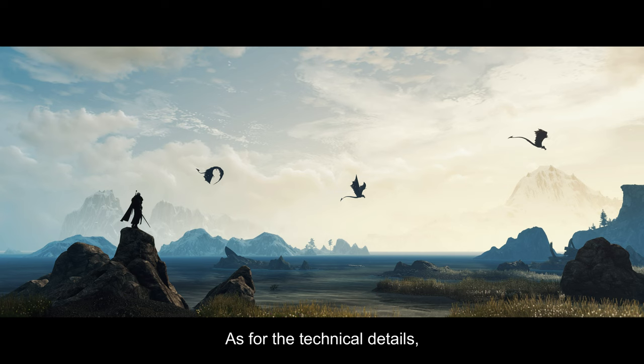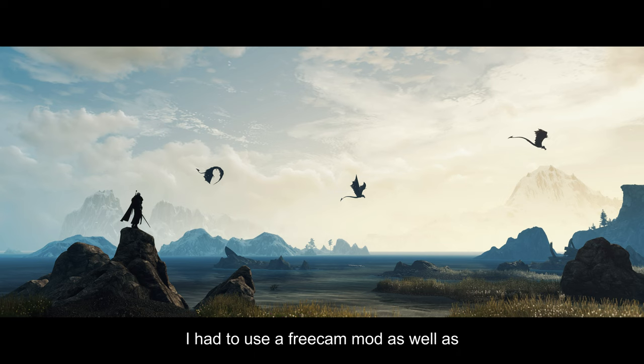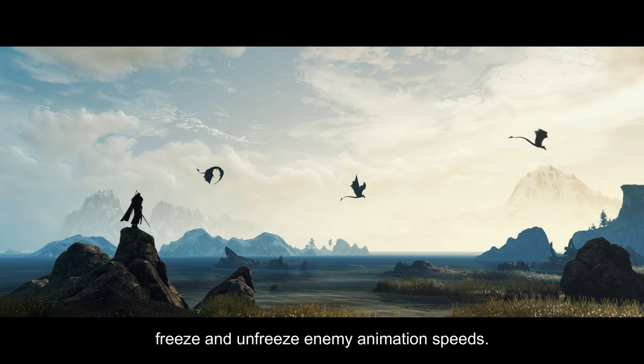As for the technical details, I captured this back in 2020, so it was before the next-gen version which had a photo mode. I had to use a free cam mod as well as cheat engine to get enough control over the game to capture shots like this. Someone made a script for cheat engine that would allow you to freeze and unfreeze enemy animation speeds. This is useful for action shots because you can individually freeze Geralt and enemies, which would allow you to get the poses just right.